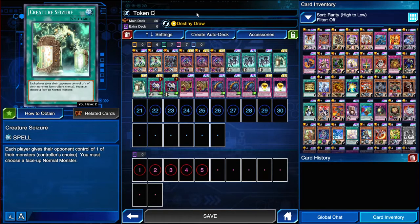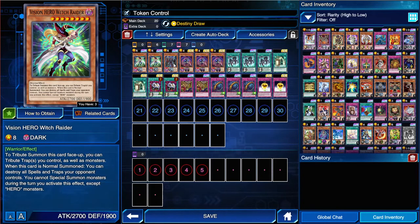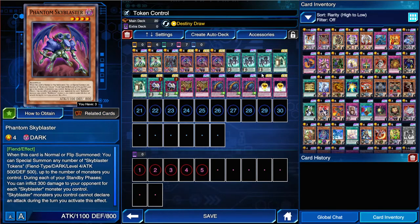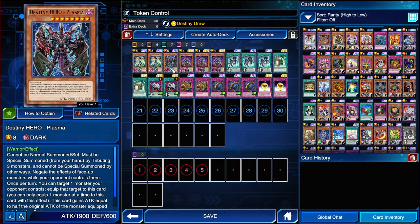You have the 1 Plasma and 2 Witch Raider. Witch Raider can be tribute summoned by using the Doomsday tokens, or if your Skyblaster happens to live with the token, you can burn them for 600 in the standby phase and then tribute through. Witch Raider - just some power plays here. Plasma is fantastic - it's a skill drain and relinquished in one.